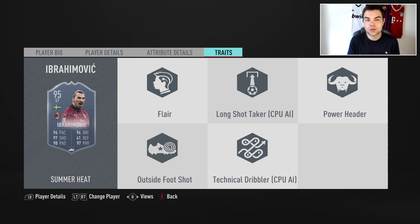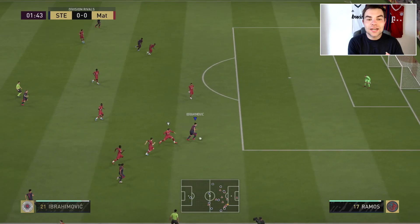Traits-wise he has the flare trait, the outside of foot shot trait, and the power header trait — really really good. The flare trait is just fun, like Firmino. The outside of foot shot trait is probably the best trait to have in FIFA 20 for a striker, as it's probably the most clinical shot type in the game. Zlatan can do them all though. These highlights were taken from division rivals last night, so let's get into it.